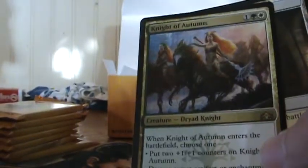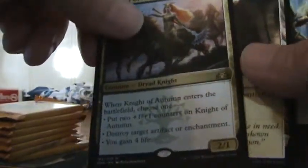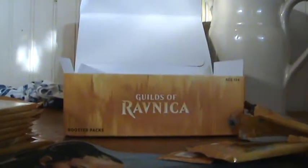One more pack, then I'm going to take a quick break, and a little bit later we'll have my son on — he's a great kid. Beacon Bolt, Demolition, Status/Statue. Oh, Knight of Autumn! Yes, that is a four or five dollar card — she's played in Modern and it's just an excellent card. It's better than Kitchen Finks or about the same, and Kitchen Finks got reprinted in Ultimate Masters. We're going to take a quick break, thanks for watching.